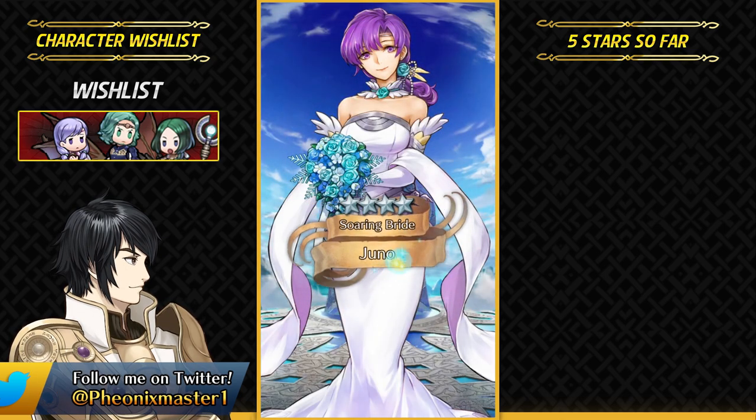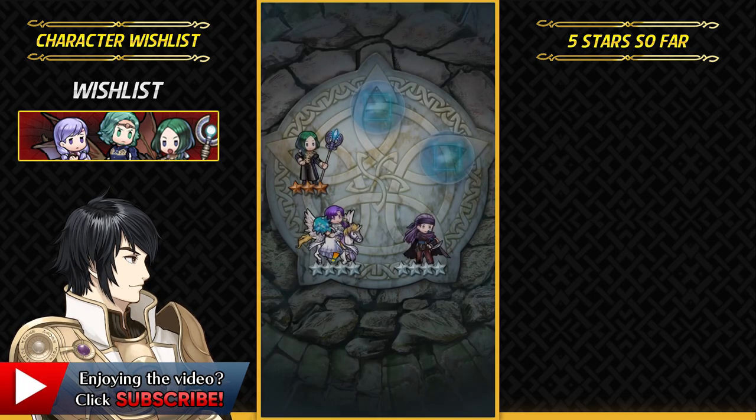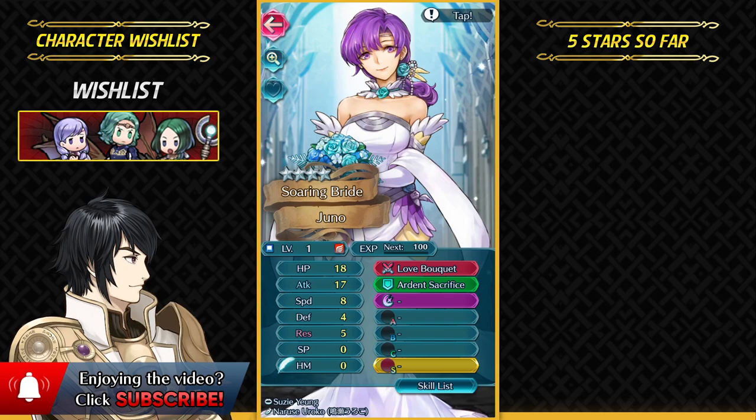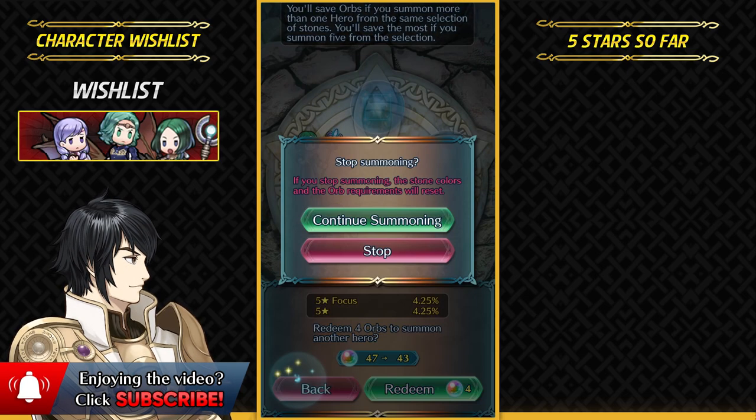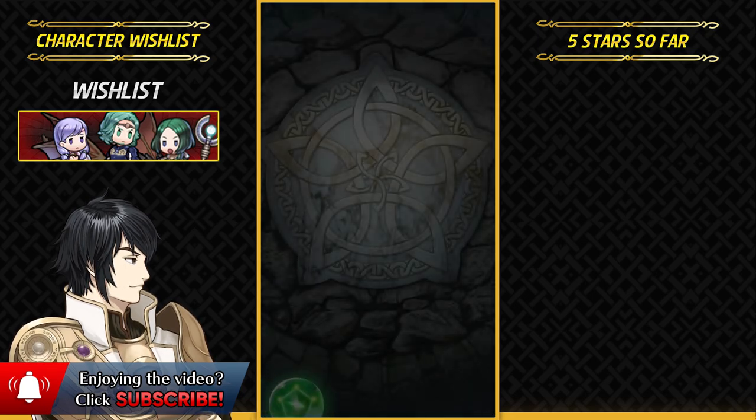I'm finally gonna get one focus unit out of this banner — Juno is here! She does have Speed Super Boon, I believe. Plus Attack, minus Resistance. Let's go — no minus Attack IV, so that's great. Let's see if I can get maybe Catria now.